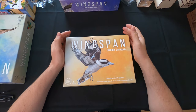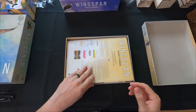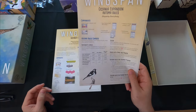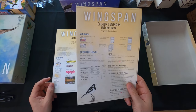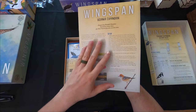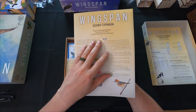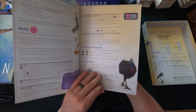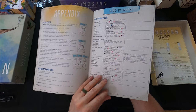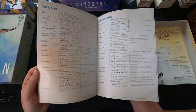Let's dig into the Oceana expansion now - this one is a little more substantial, it's got some meat to it. Again there's the automa rules for the single player version of the game, and here's the main expansion manual. Just like the base manual and the European expansion, this is beautifully printed with that nice feel. This expansion introduces a new food type called nectar.